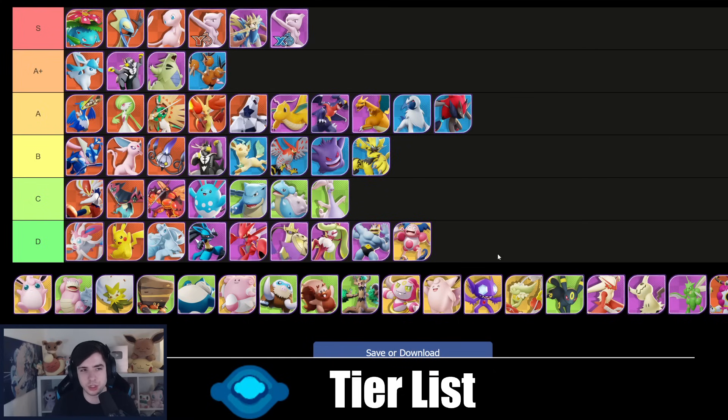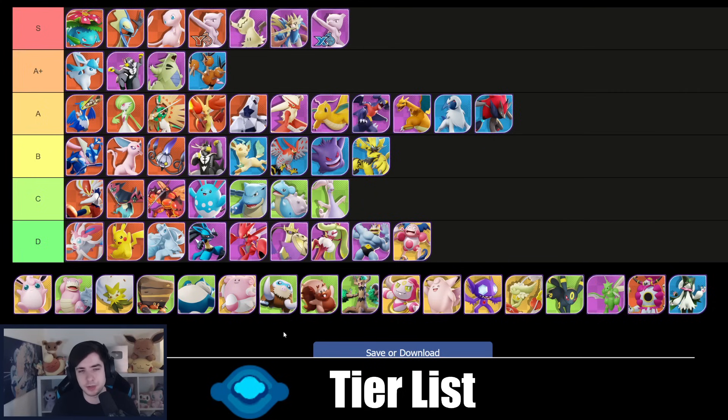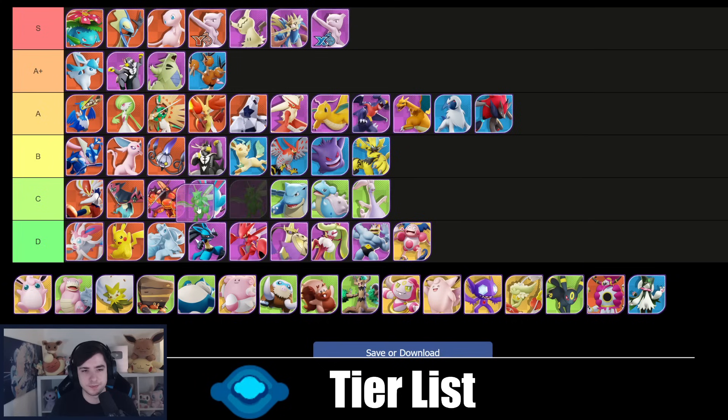Blaziken is a solid A tier center lane Pokémon — good objective secure as always, good early game. If you want to get level 7 or 8 very fast in center lane you can take over the game. Mimikyu goes into S tier — with Shadow Sneak/Play Rough or Shadow Sneak/Shadow Claw it's a super strong Pokémon, especially in solo queue. Scyther and Scizor just need a few buffs still. The new Pokémon (Raichu?) I think will probably be A+ or A tier — though I can't rate it properly yet after only test server games.